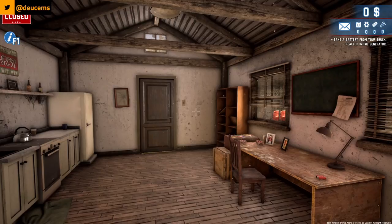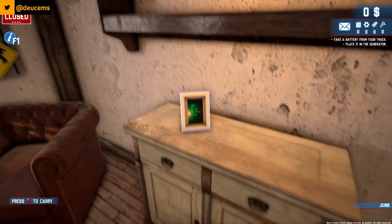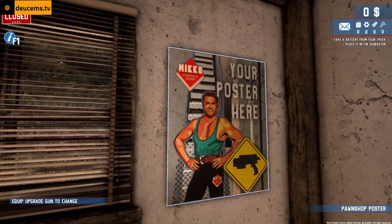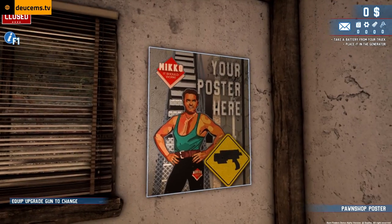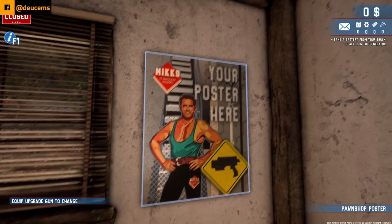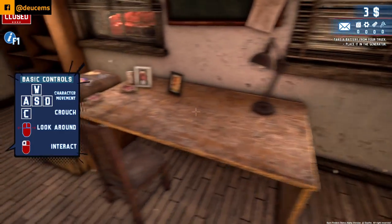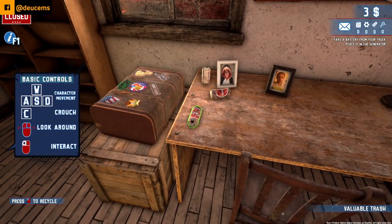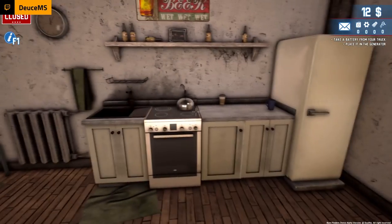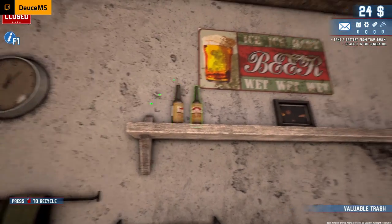I can't even read this — I'm from Mississippi and I can't read this. That's probably one of the game devs on that poster. There's an equip upgrade option — gun to change on shop poster. Does that mean you can change some of this stuff to be yours? Pack of smokes — recycle that. Recycle the old beer cans, get them out of here. We got twelve dollars. Get rid of the old beer bottles, recycle them too, make a couple pennies off of these anyway.